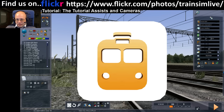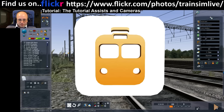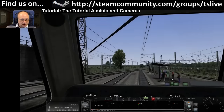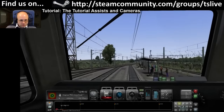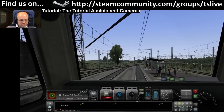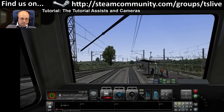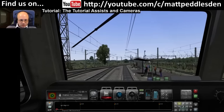So if I now press play, save that and run it - you can see that it's showing it up. That's doing that red highlight. It doesn't really work on the mini HUD - it only really works on the full HUD.